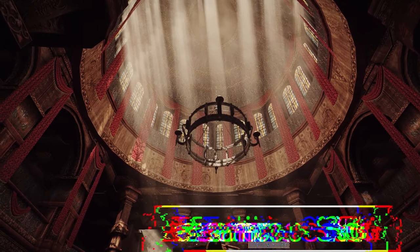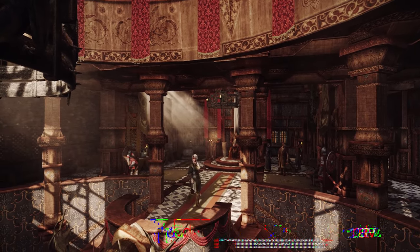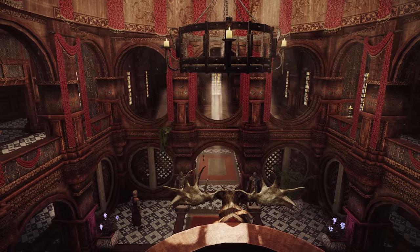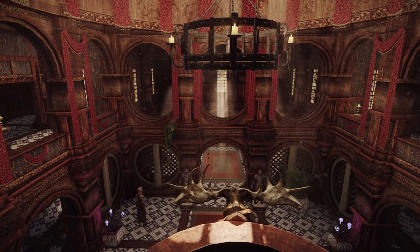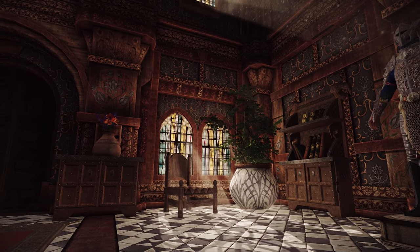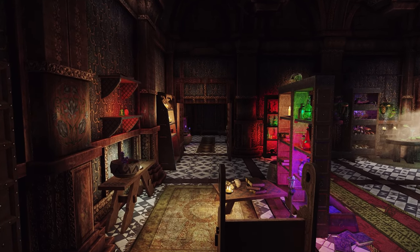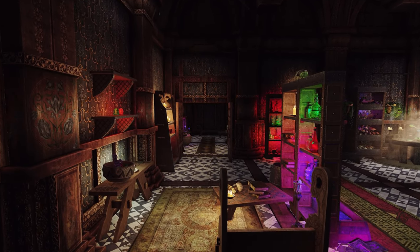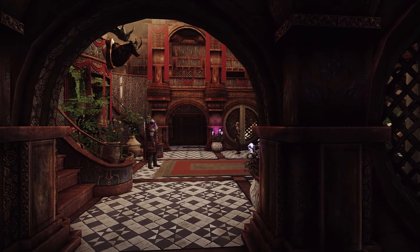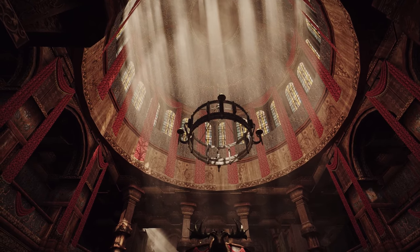Next up is Extravagant Interiors Solitude. This mod enhances the interiors of Skyrim's Solitude with more opulence and luxury. Utilizing modified textures from Antistar's Clockwork mod, it improves the interiors without affecting the exterior of Solitude. The wood and wallpaper designs are quite elaborate, making it one of my favorite replacer mods. If you're looking to experience a different kind of grandeur within Solitude's interiors, I recommend giving this mod a try.